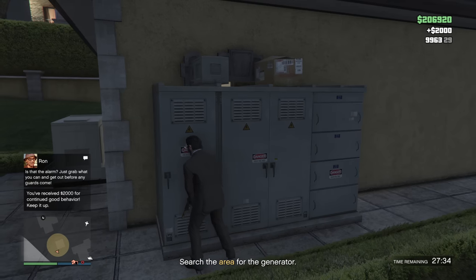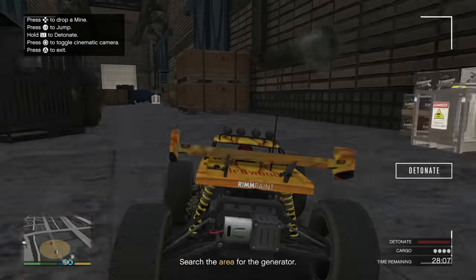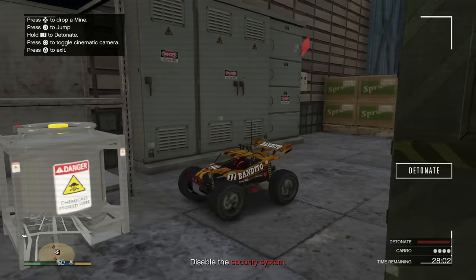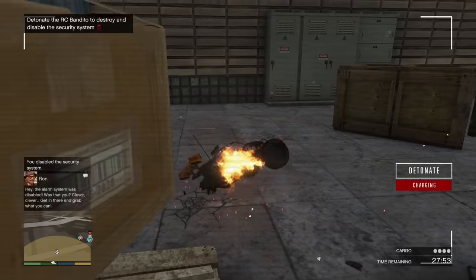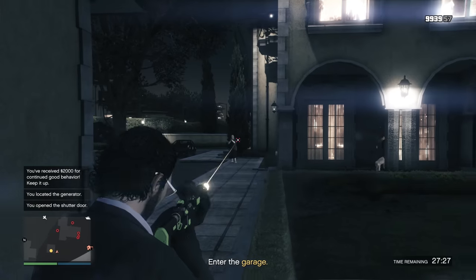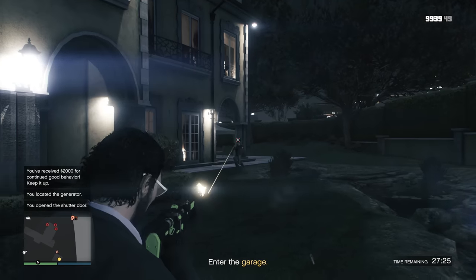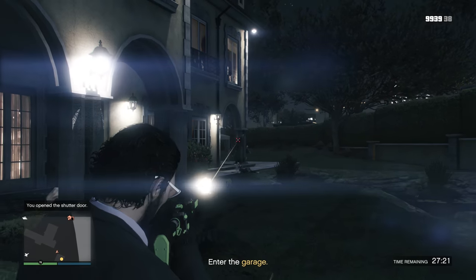The second mission requires you to go to a closed garage door and then shoot a generator. You can also use your RC Bandido to go underneath the garage door and disable the cameras, but it doesn't really make sense to try to stealth this, solely based on the fact that the enemies are very easily avoidable. And by the time they arrive, you're already up in the air back to your hangar.